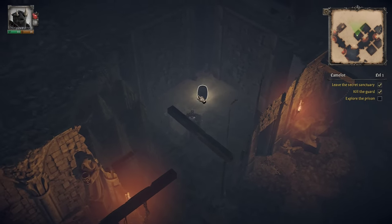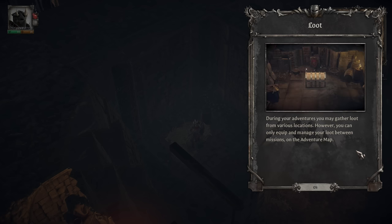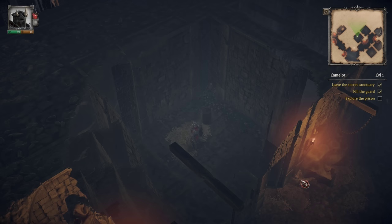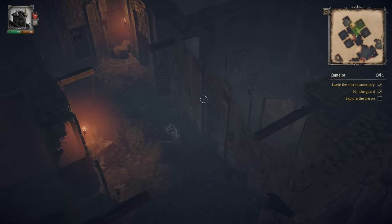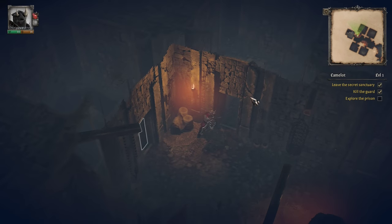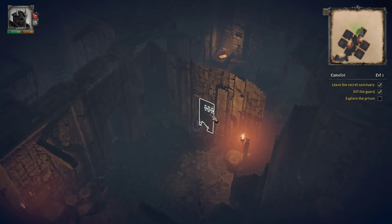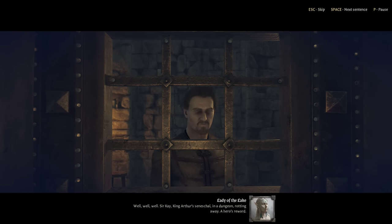We're going to want to explore pretty thoroughly because there are hidden objects all over — we can find gold and items. During your adventures you may gather loot from various locations; however, you can only equip and manage loot between missions on the adventure map. Then a door — 'Open the door! Help me, and I will help you!' Well, well, well — Sir Kay, King Arthur's Seneschal, in a dungeon rotting away. A hero's reward — an honest and capable man, but a bit dull, like an untended blade.